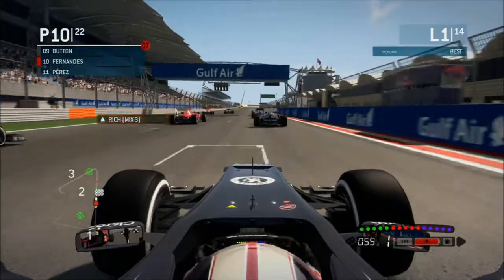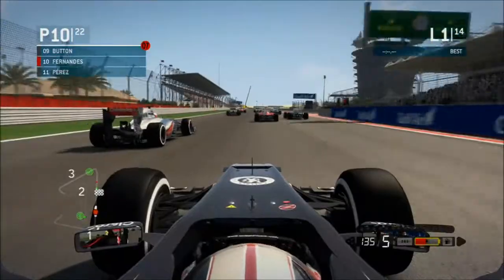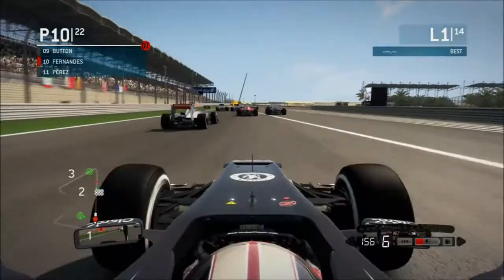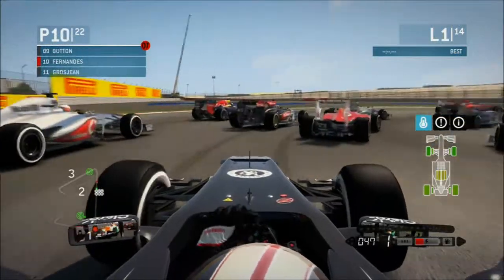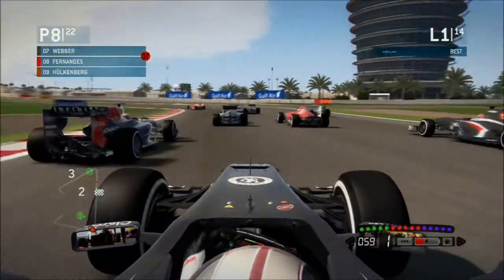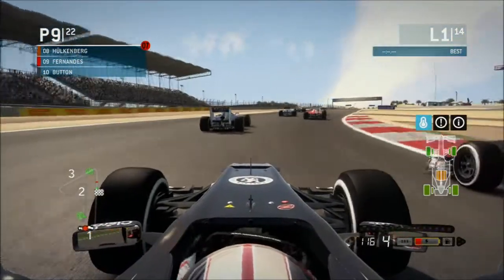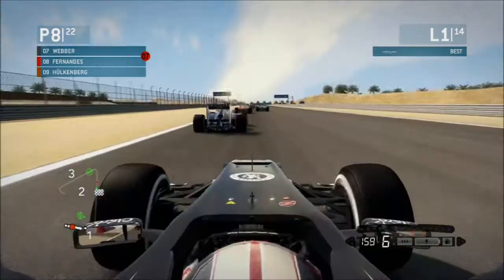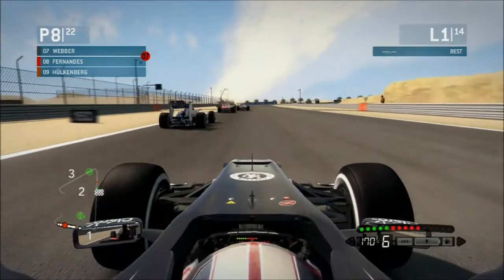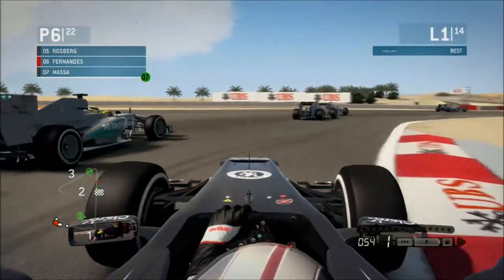A pretty alright getaway. Rosberg didn't get such a good one, but it's when I get into 2nd and 3rd gear that I start to bog down some more. Under attack from Perez and Grosjean it looks like, but I'm going to go through this gap. It's really tight here but I've made a few positions, which is good. Hülkenberg's on my right. Debris! That nearly hit me in the helmet.